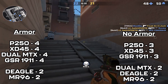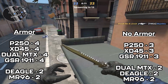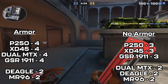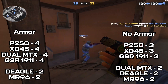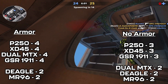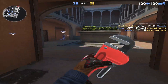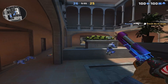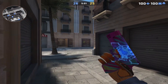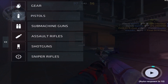Now if there is no armor, the XD45, P250, and the GSR all take three bullets to kill, while the Deagle, Dual MTX, and Revolver take two bullets. The Dual MTX just barely does enough damage to two-shot kill someone without armor — if you nerf the damage by like one or two, it would become a three-shot kill. Another bonus statistic: for someone with a helmet, you can survive a headshot from all pistols except the Deagle and the Revolver, but a headshot will instantly kill with any pistol if your opponent has no helmet.